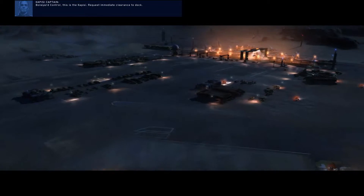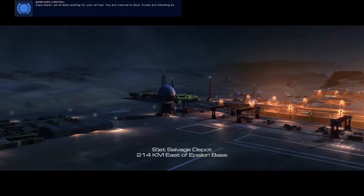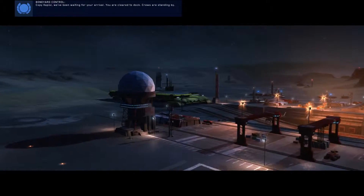Crikey, right, here we go — it rests on us. Control, this is the PC, request immediate clearance to dock. Topic to PC — we've been waiting for your arrival, you're cleared to dock. Cruiser standing by.